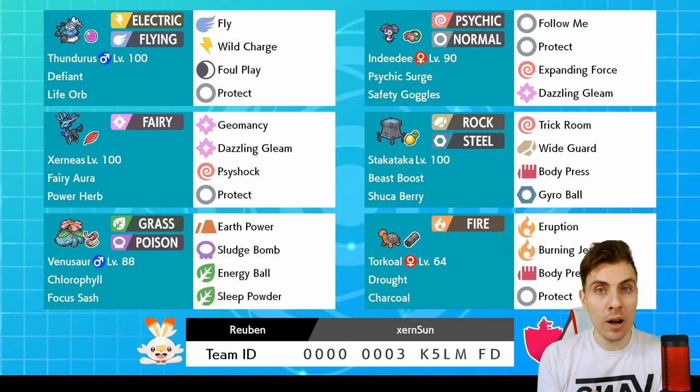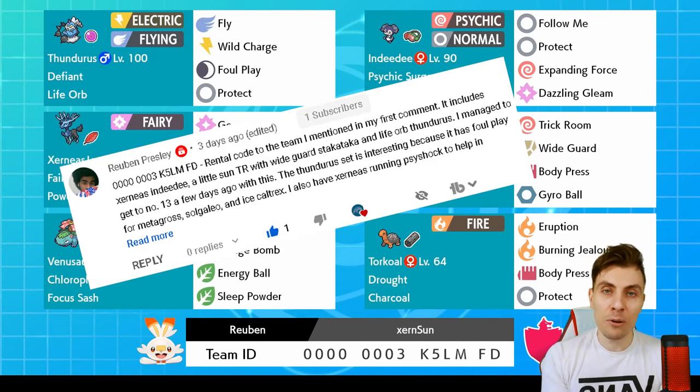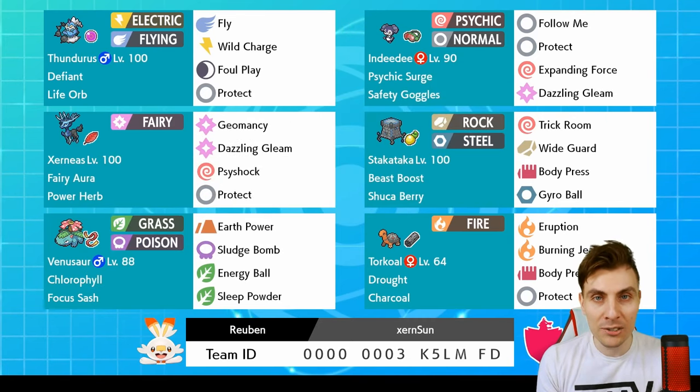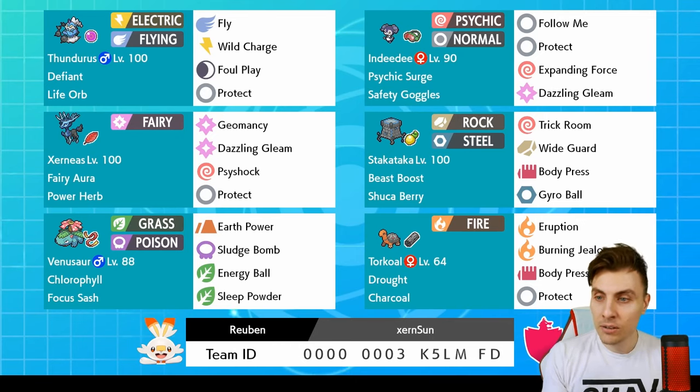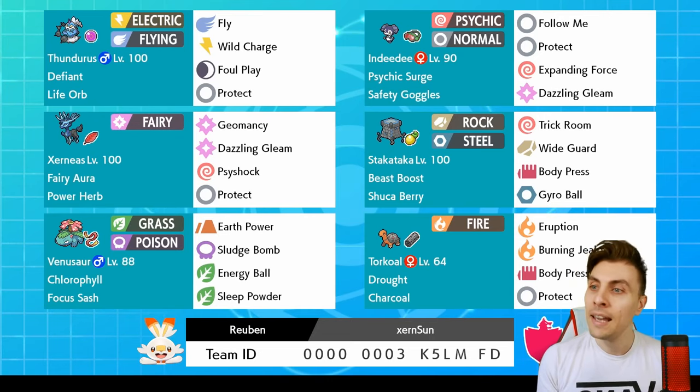Today we've got a rental code from Reuben Priestly, so thank you very much Reuben - it's a pleasure to have you submitting a team, and especially a Xerneas one, something that we don't see played too much at the moment. Here's the rental team for anyone who wants to try it out. We'll have a couple of games on the ladder and then I'll show the rental code at the end.